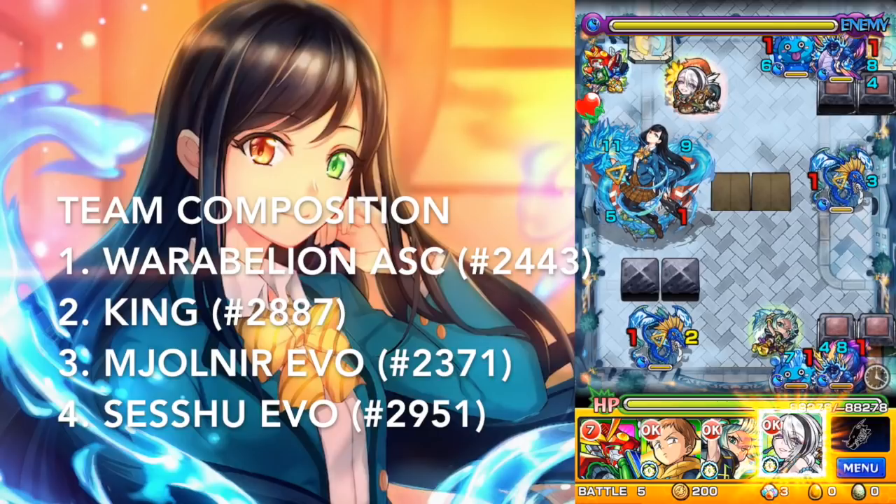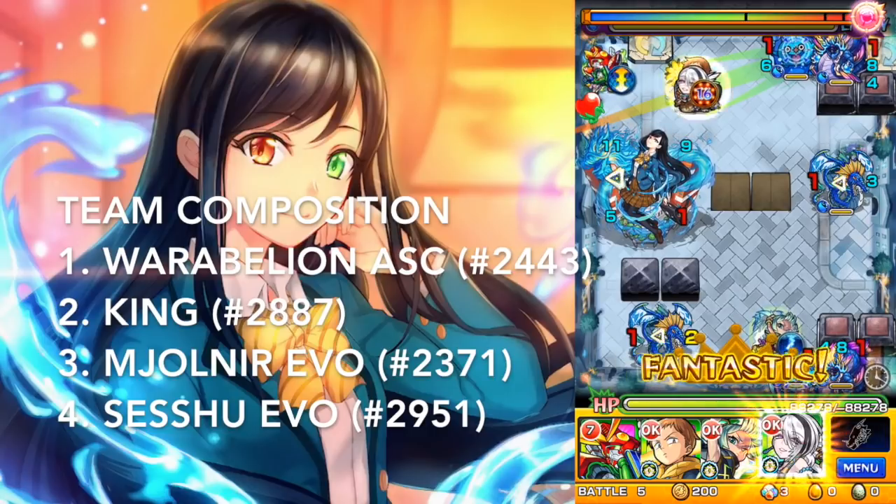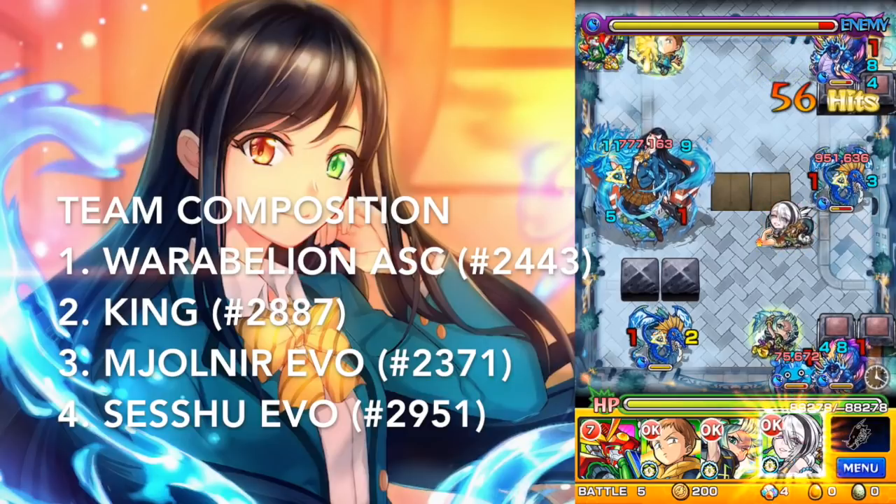Last stage before the boss sequence — same thing here. We'll get rid of the pairs, then we'll get rid of the blue dragon guys because they will make the boss intangible, and then finally we'll go after the boss.